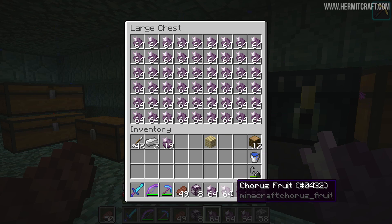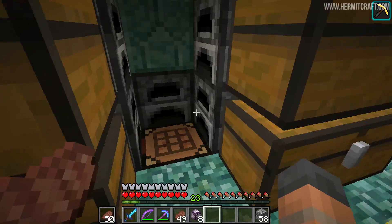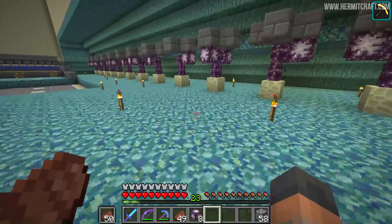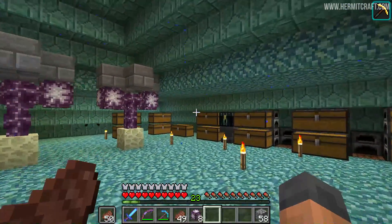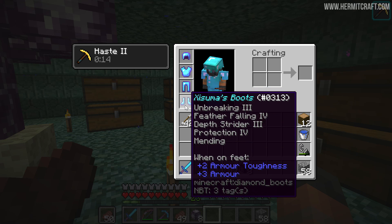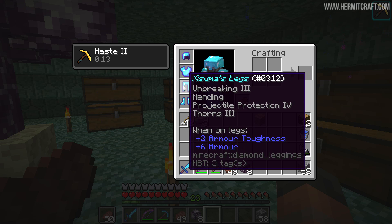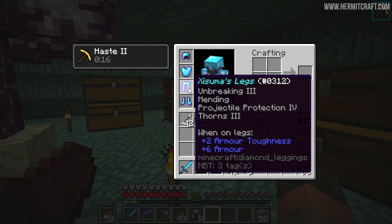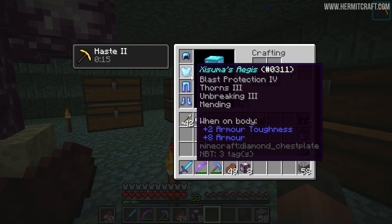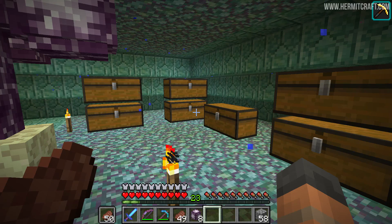Check this out — look how much chorus fruit we've got, an insane amount! We've also got loads of popped chorus fruit in this chest and a lot smelting in the furnaces. We are going to be opening up a shop with a serious supply of purple blocks to sell to everyone. Also, I've been working on my armor — the leggings and boots are sorted. The boots have all the good enchantments, and for the leggings I got myself a Projectile Protection IV book, which is really difficult to get. So now we've got Projectile Protection IV and Thorns III as well.